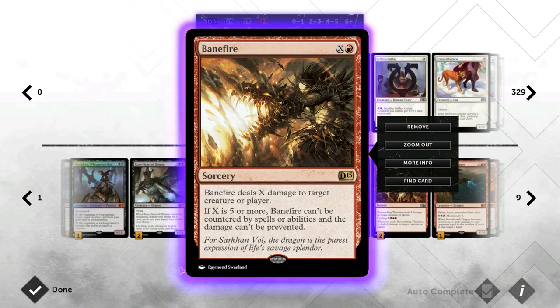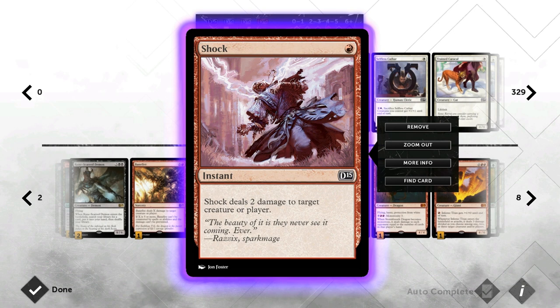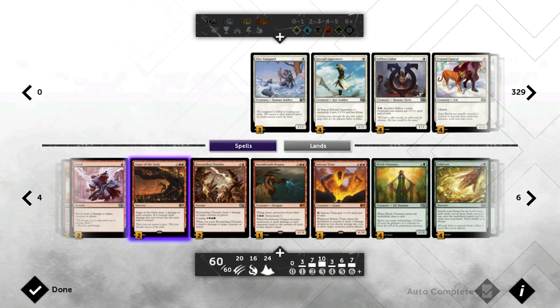Then we've got Banefire as a one-off just to try and burn people out or take out a big creature from the opponent. It's a versatile card that becomes very powerful in the late game and not super efficient in the early game, but that's why I like the one-off. Then Shock is our way to deal with aggressive decks — it can take out cards like Goblin Rabblemaster or Mentor of the Meek that provides too much card advantage, or can just take out a small creature that's about to be enchanted.